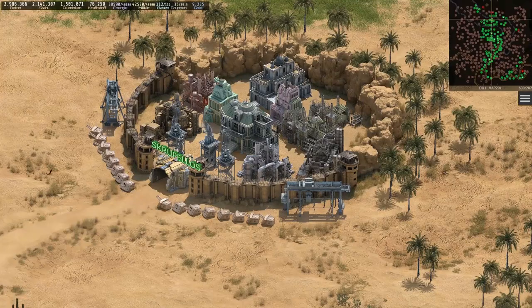When I log in the next time, I find my home base in the middle of my peninsula. That is a perfect location and I wished it could remain there forever, but it is impossible to configure that.